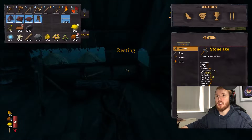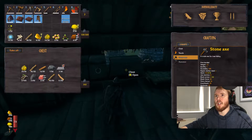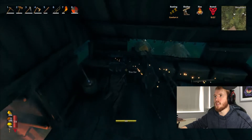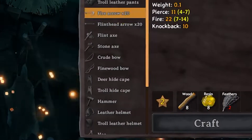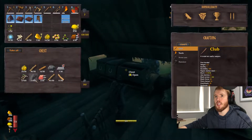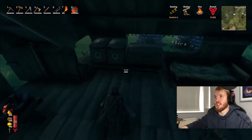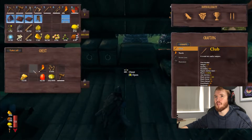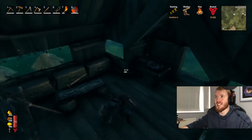First, I promised that we would go and deal with the Elder. We're going to go do that. What we're looking for - honestly, I just need to store stuff. I need to figure out what I need to craft these flame arrows. Oh, there's some honey there. We need feathers, resin, and wood - as much of all of it as we can get. So there's feathers, there's resin, more feathers. This is going to be organized.